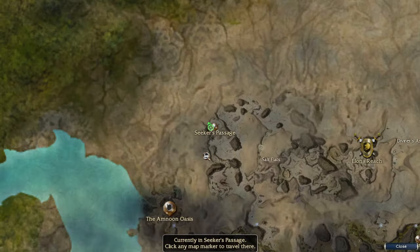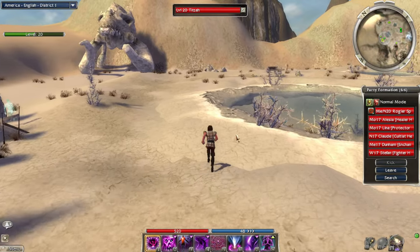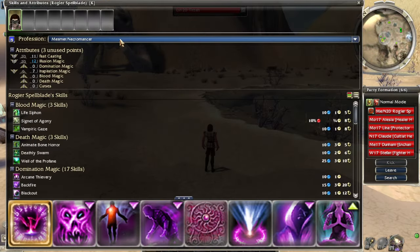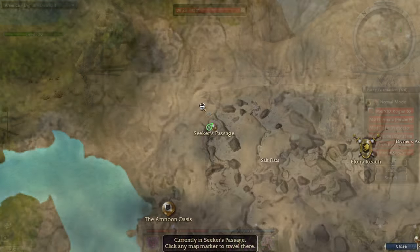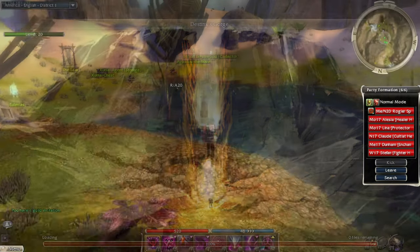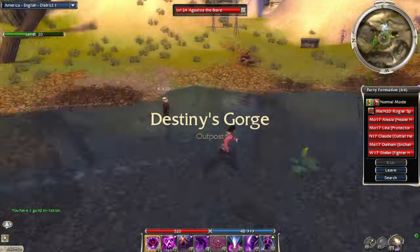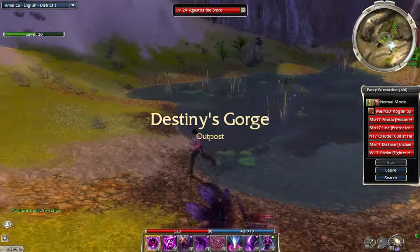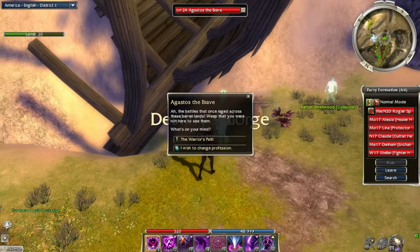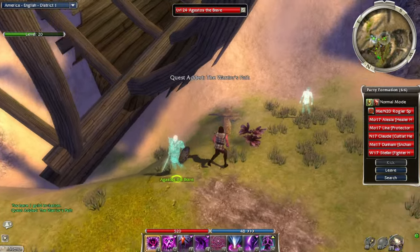We did it — we completed the two skill quests and picked up Necromancer as our secondary. If we wanted to, let's just go to Destiny's Gorge real quick. I'm guessing there's Warrior and something else — just Warrior. If we want to become Warrior secondary, we can do that. We have some options.